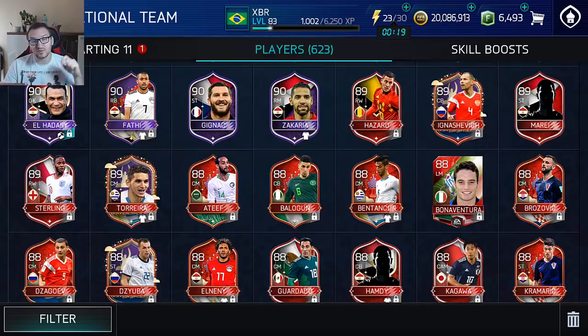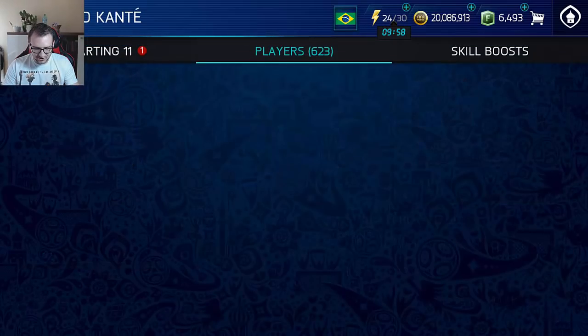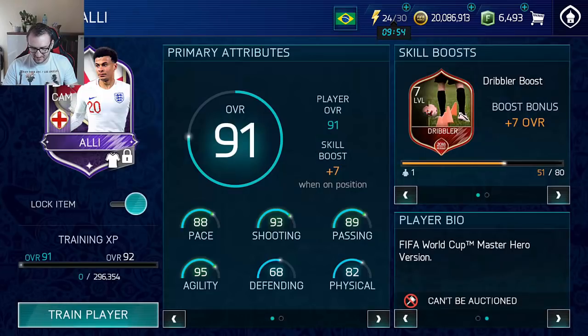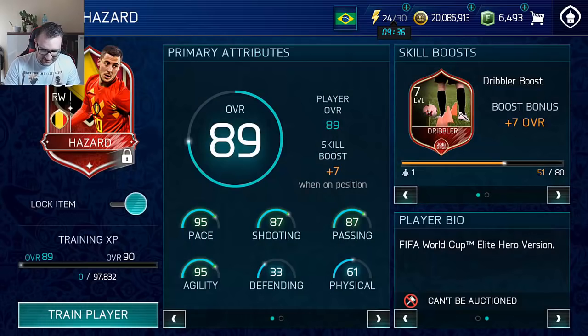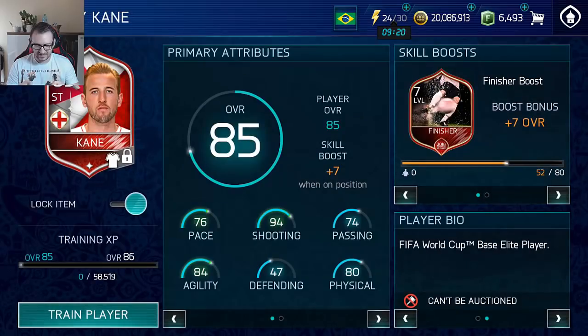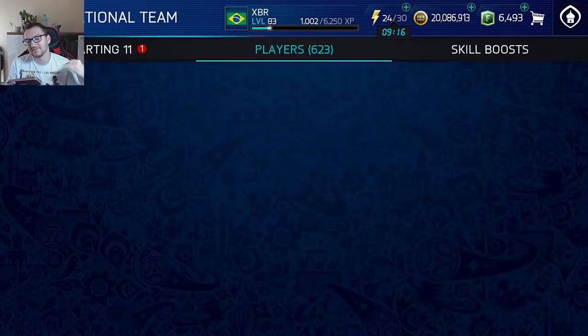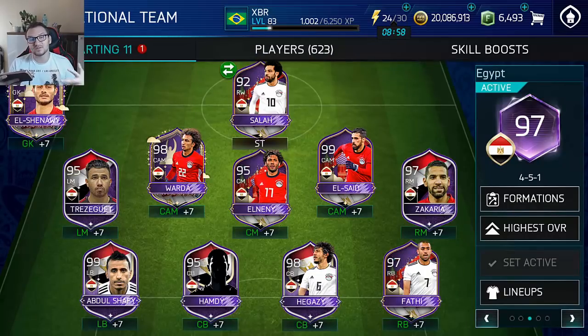I don't think the stage players will be auctionable, and I'm not sure about the campaign masters either. If the 92-rated ones are tradable that would be great — I could make lots of coins. Looking now, it seems Kante 91 can be auctioned. The masters currently can't be auctioned. But basically all the base elite pairs appear to say they can be auctioned, so that should probably change once the World Cup market becomes available.